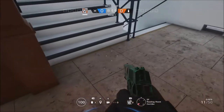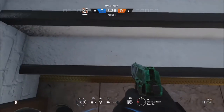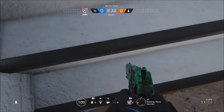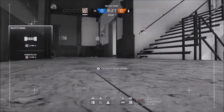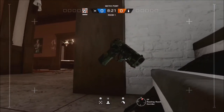As you can see, my operator isn't invisible yet. What you want to do is come to the second floor — or the first floor — as it works on the ground floor and the first floor. Come to the first step here and make sure his left foot is on this step. When you switch to the drone view, you will see that your operator isn't visible.